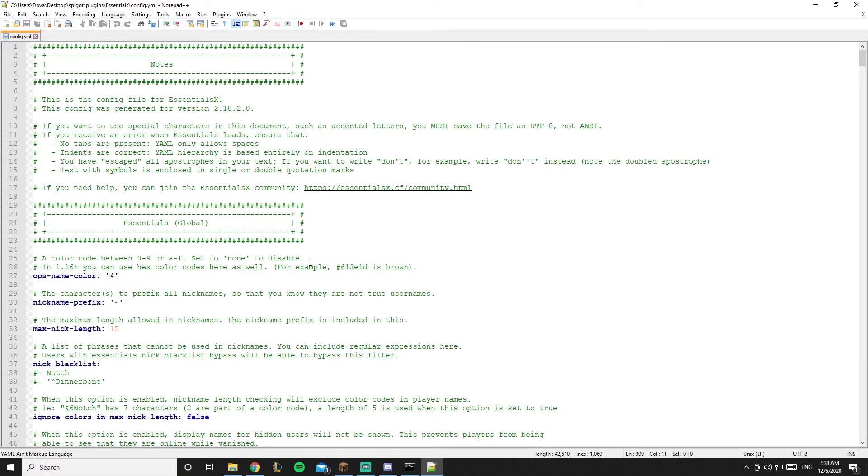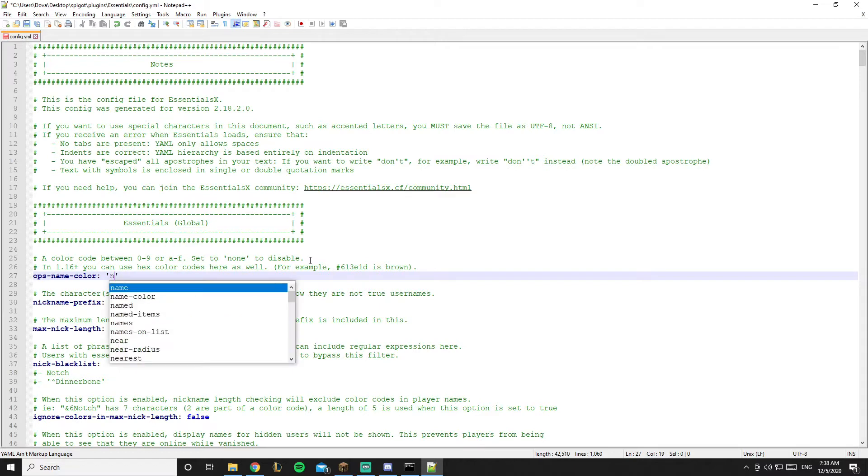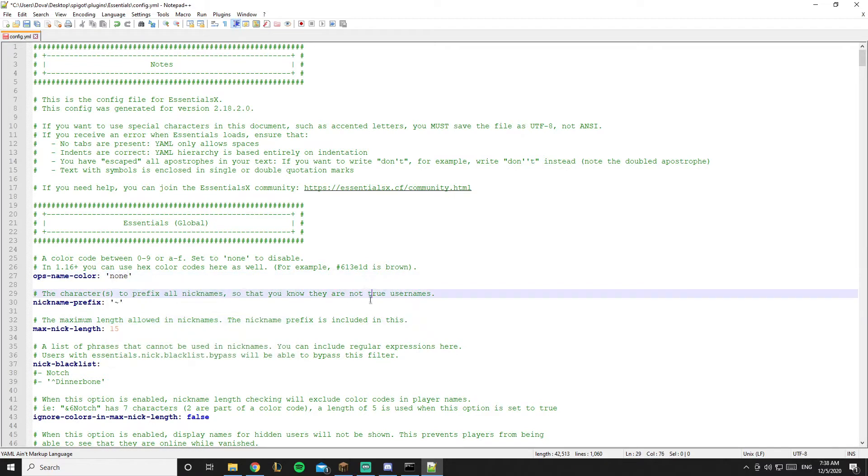Now we're in the config. The first thing you see is the OP name color — it's set to 'four' (gold) by default in-game. The config uses color codes zero through nine and a through f. Just set it to 'none' to disable the OP name color.